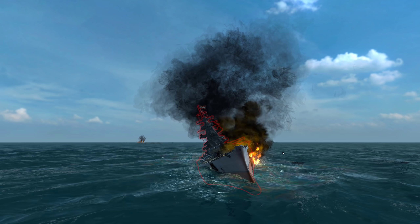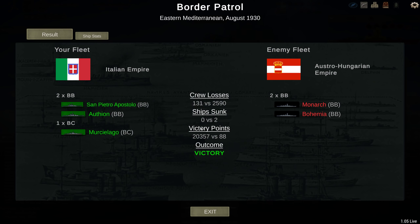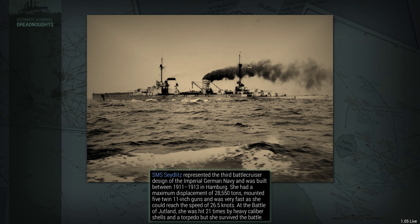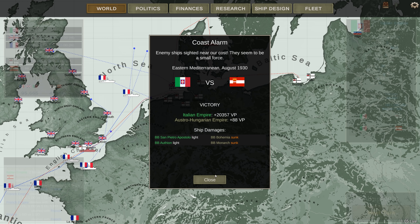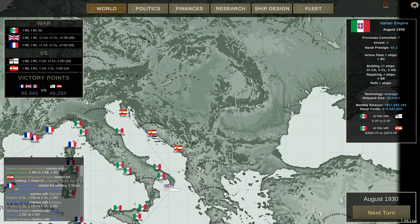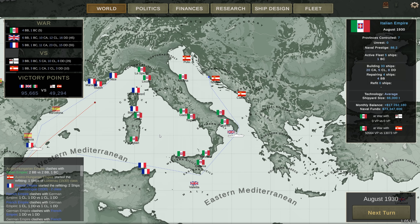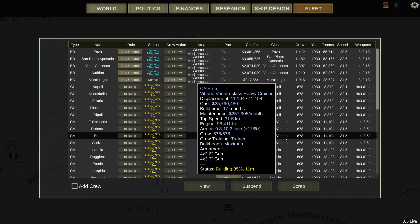That is a very nice way to deal with one of your own ships being sunk — go and sink two of theirs. Not bad at all. Sunk two Austro-Hungarian battleships, meaning they have one solitary battleship left.